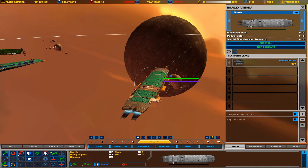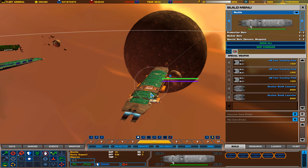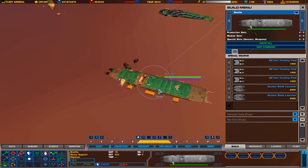These guys are incredibly fast. Their job is pretty much to provide support — go into battle, launch fighters, launch the Juggernauts, and run away. Basically hit-and-run tactics.